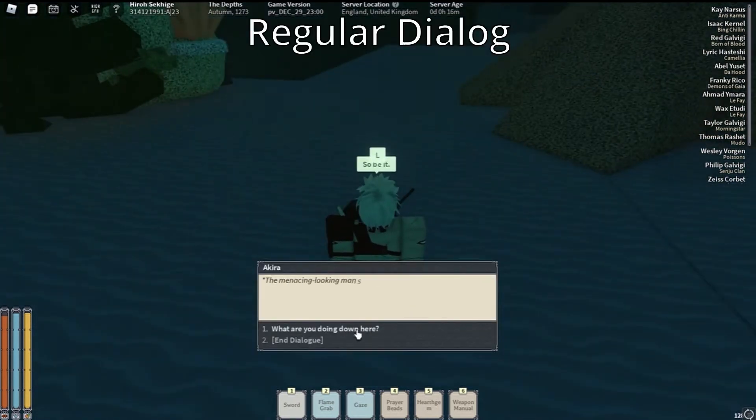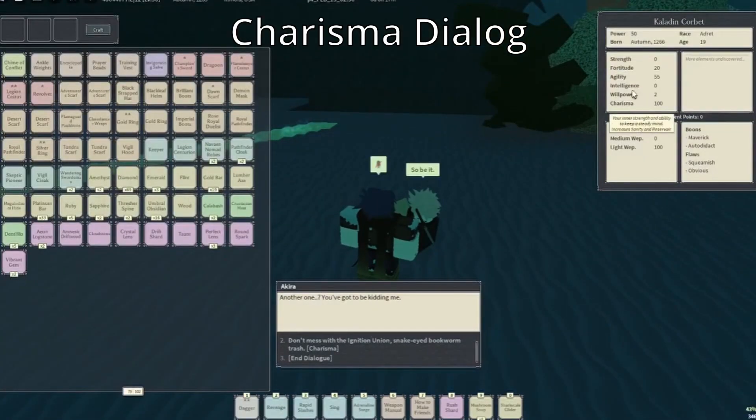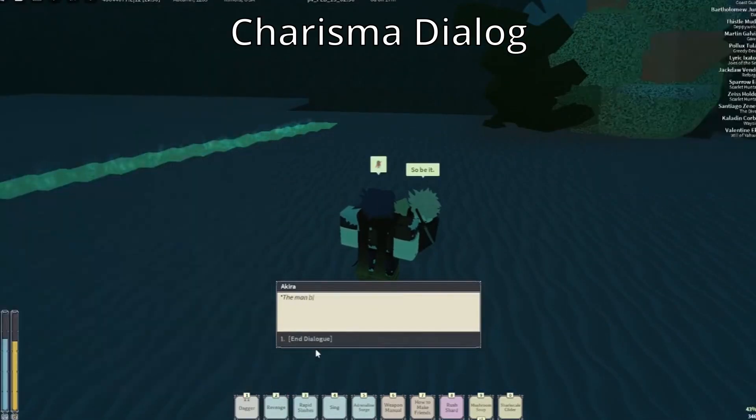There seems to be two options when talking to him. One is a regular option where you can ask to join the divers, and then there is the charisma option, which makes him do something mysterious.